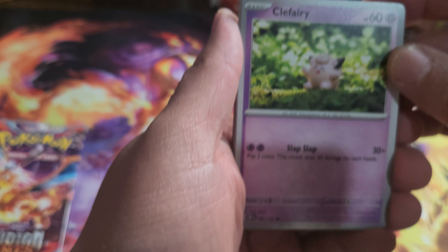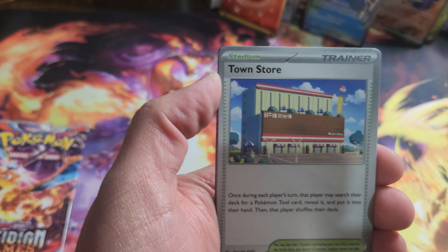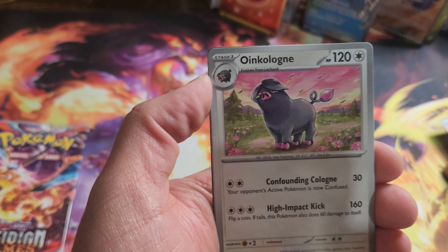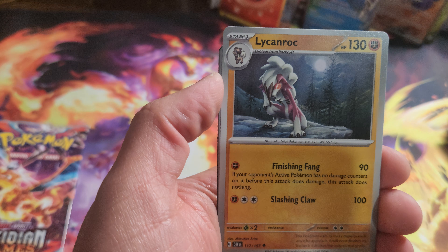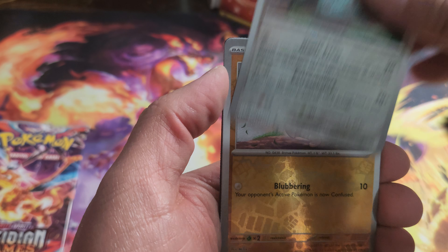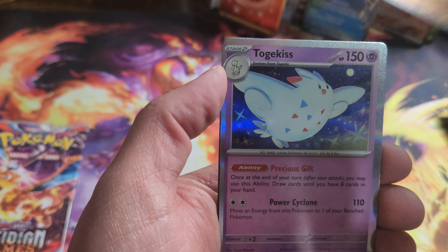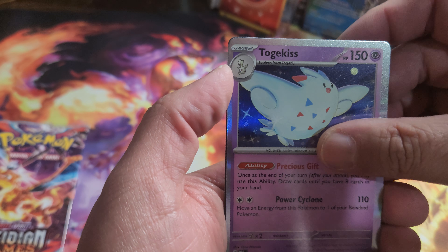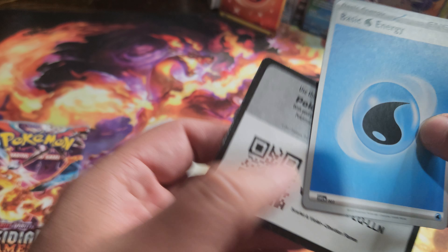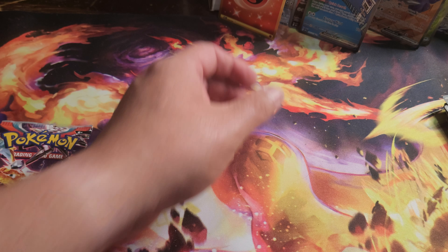Last booster pack: Clefairy, Capsakid, Tatsugiri, that guy there, Oinkologng, Salazzle, Litten, Rock — Bronzong is our first reverse foil, Bonsly, and our last card is Togekiss — rare foil card there — and the Energy and code card.